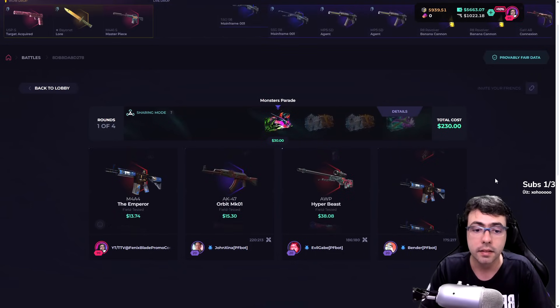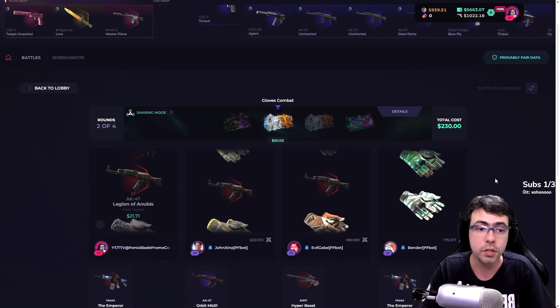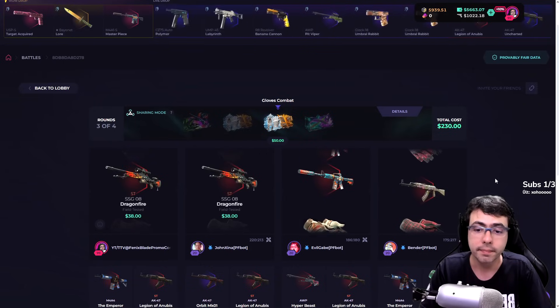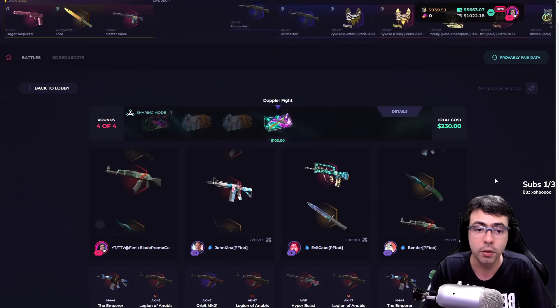New cases guys — 30 dollars now, the gloves combat. Come on, a glove! We have one more for gloves. Gloves! And now we need a good profit here — come on, doppler fight, come on!